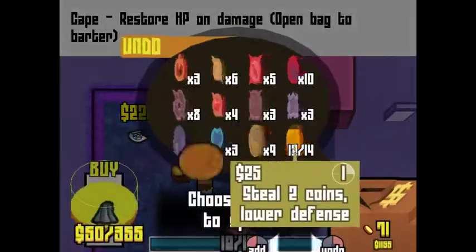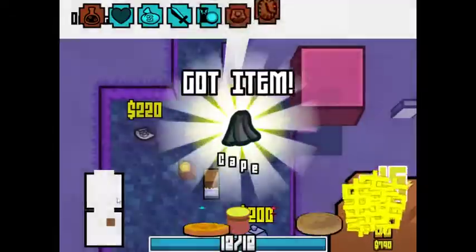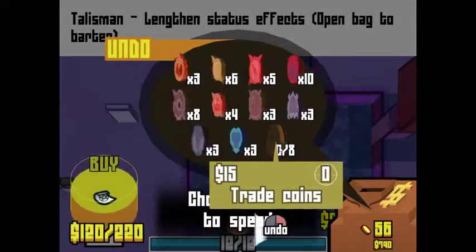And the Vampyr Cape — I don't know why I didn't beeline for this item right away. This item alone is probably gonna make it a lot harder for us to die, as long as we start using our regular attacks.